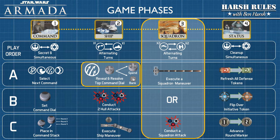Squadrons can be activated early in the ship phase if the player has selected a squadron as their command on the command dial, or the player has banked a squadron token. Now, let's learn more about the squadron components and their abilities.